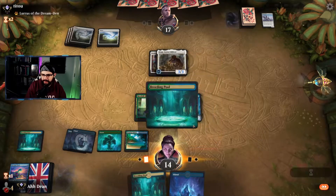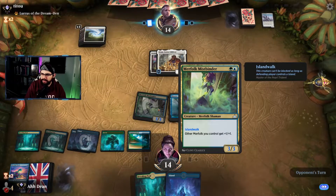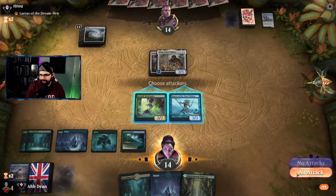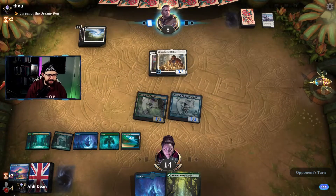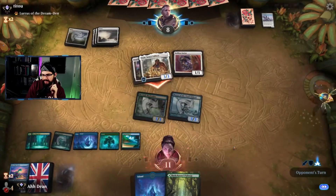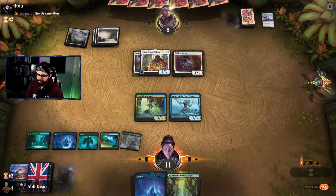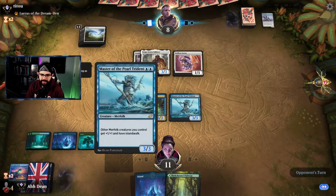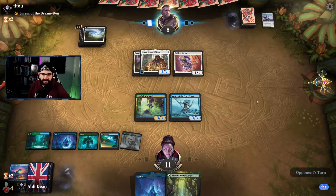Our Merfolk have Islandwalk — beautiful. Back in, love that. Creature can't be blocked as long as the defending player controls an Island. Four Collected Companies — ten percent chance to draw it, just sat there doing nothing. Come on vigilance. Are we playing too many lands perhaps? I'm going to pass — I kind of need to buff again before I attack. Defending player does not control an Island, so Islandwalk not so good here.